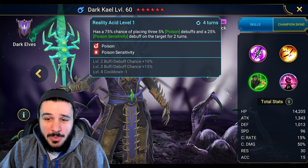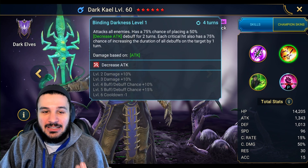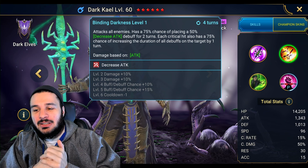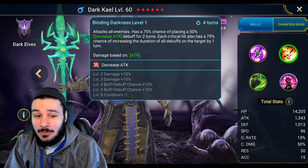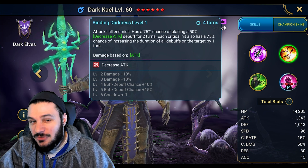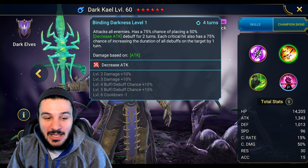Let me know in the comments who else you've been using. I know some people are using Dark Kael — he's definitely good. Looking at his kit: 75% chance of placing three poisons and poison sensitivity, decreasing crit rate for crit protection, and a one-turn debuff extension. The issue is, and why I'd be careful pairing Dark Kael with Liburga, is that Dark Kael isn't tanky — 14,000 health, 1,000 defense. You can give him regeneration or immortal gear, but you'd need crazy gear to pull it off. He has to be supported by someone else, so I'd aim for a tankier option if available.